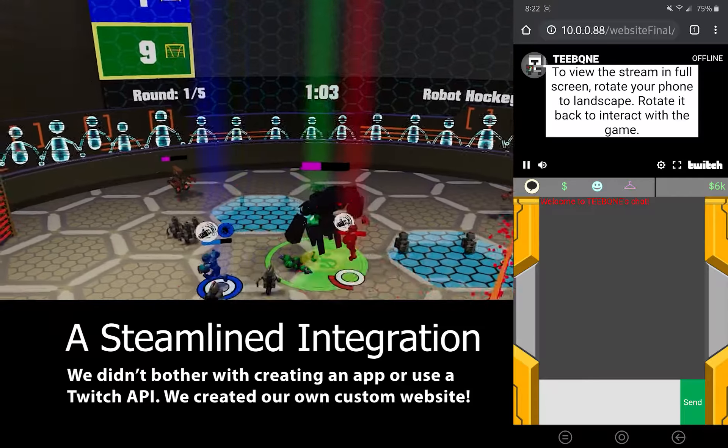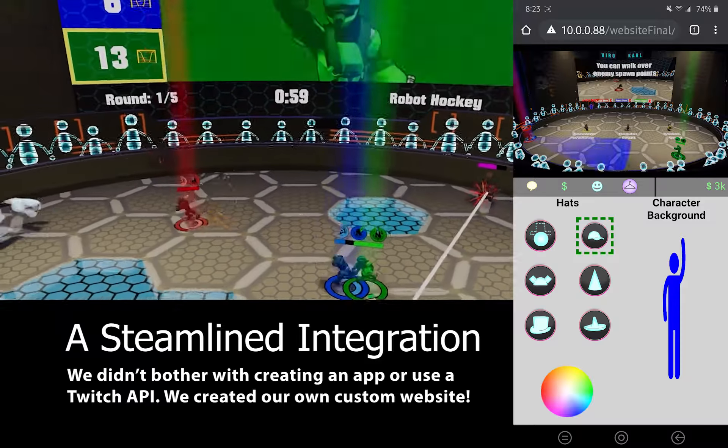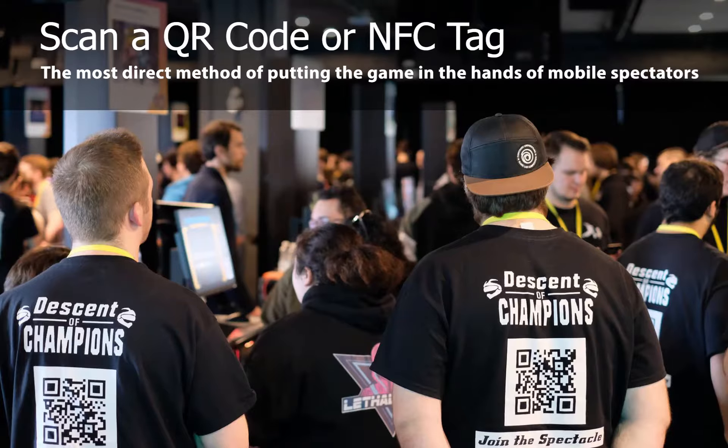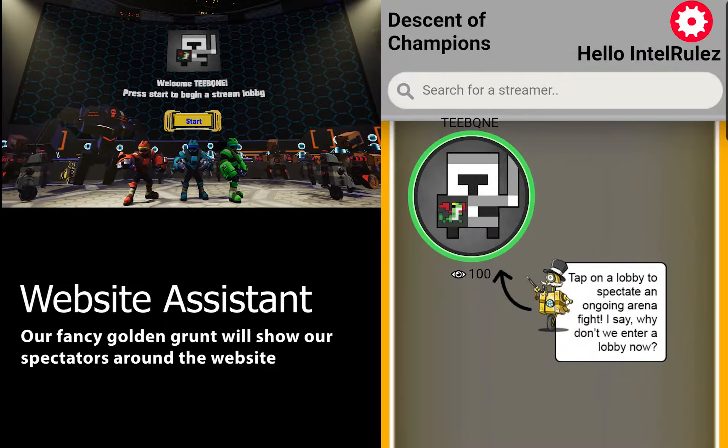Most teams used a Twitch API or created an app to integrate this feature, but we went beyond the expectations. To minimize a barrier to entry, we created a custom mobile-optimized website accessible by QR codes and NFC tags we took to the competition. The website has streamer integration with Twitch so it dynamically updates with streamers as they begin to play the game.